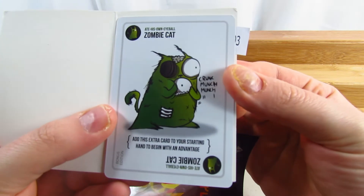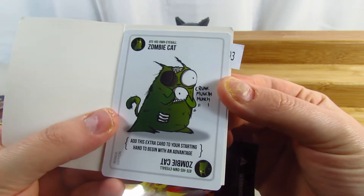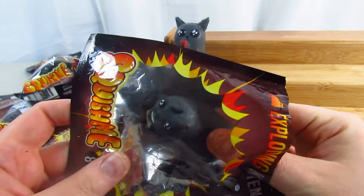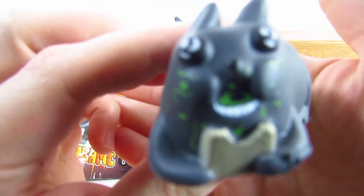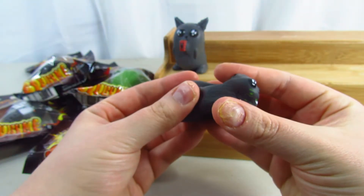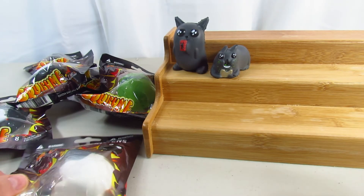The next card is Zombie Cat — it says 'Crunch munch munch, add this extra card to your starting hand to begin with an advantage.' I don't know what that actually means — you got to let me know. Is this card game fun? Should I try it? This squishy one is eating a sandwich and has green stuff all over his face, which is really cute. I love card games like Magic: The Gathering, so much fun.